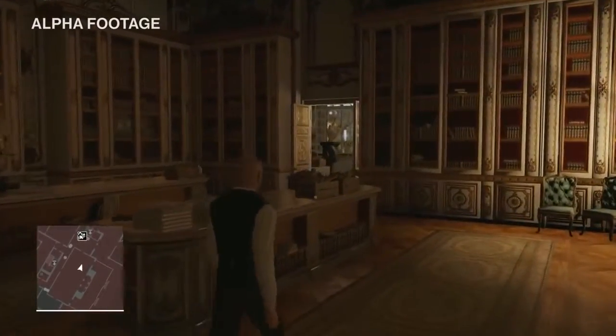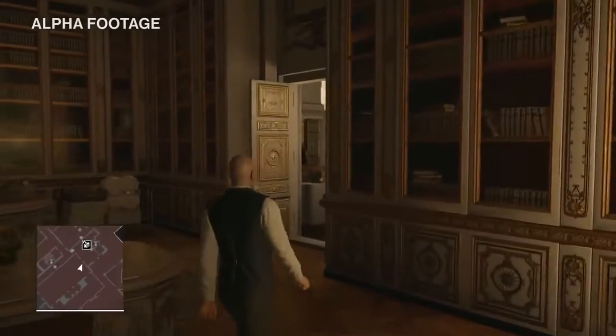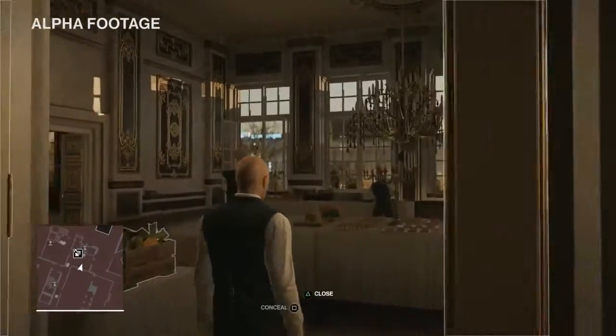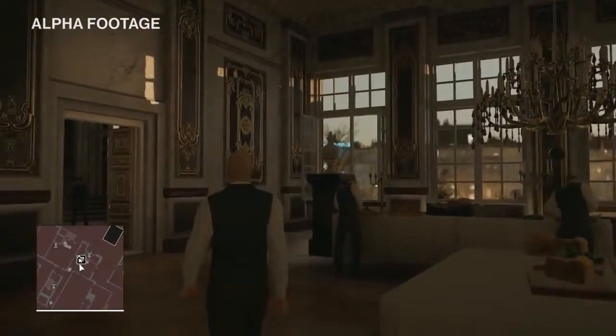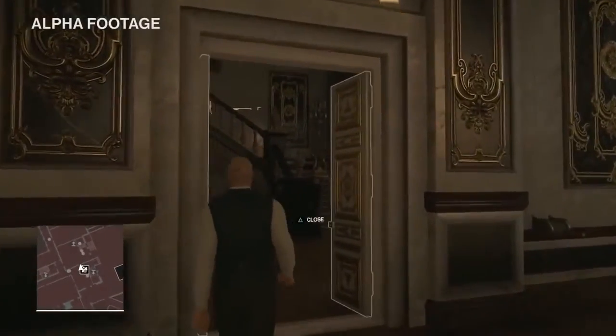There's an entirely different atmosphere on this floor, with the staff preparing food, packing it into crates, and moving them up and down the stairs. And that's a great way for us to move weapons and items up the stairs — you just need to hide a weapon there and the waiters will carry it up for you.